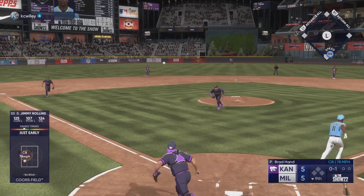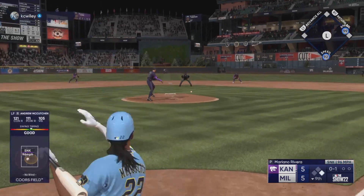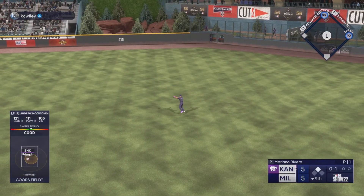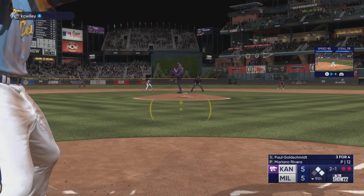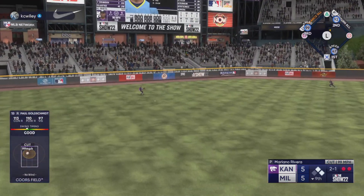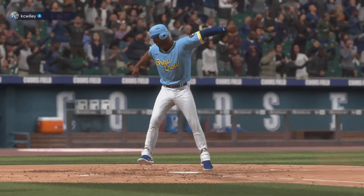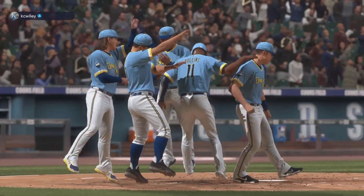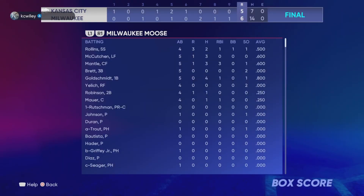Now it's our turn to walk this game off. Jimmy leads off with a little dribbler to third — infield single. Andrew McCutcheon gets a base hit up the middle, two guys on, nobody out with speed on the base paths. George Brett makes two outs. Paul Goldschmidt on a two-one count hits one to left that finds a way to get down, scores the runner, and we walk the game off. We win six to five. I don't know how we won that game — we had double the hits, 14 to seven, and just barely squeaked out the win.